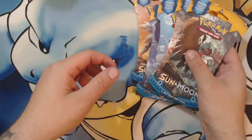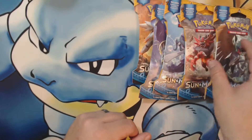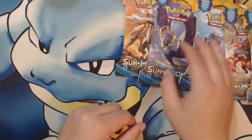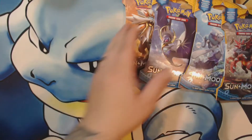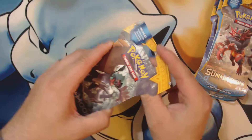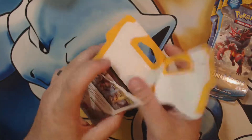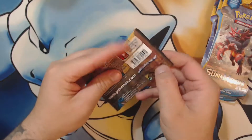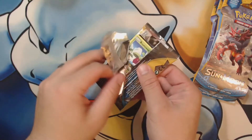I didn't even think about that - now I'm going to think about that every time I open one. Neil, thank you. Alright, which one are we starting with Brandon? When do you open a base pack, do you go right to left? Right to left, okay. Top to bottom, yep. Neil, base sets are the only ones I open or buy. I was just going to say I am opening the Sun and Moon pack.